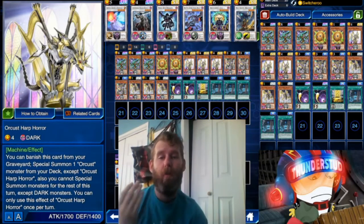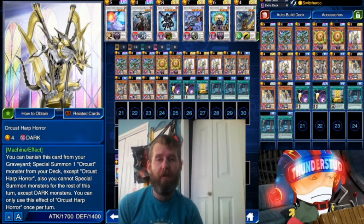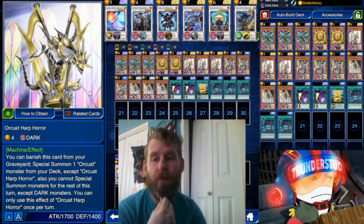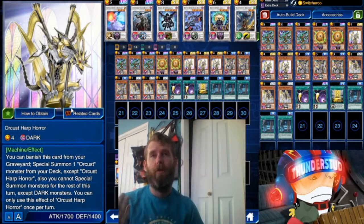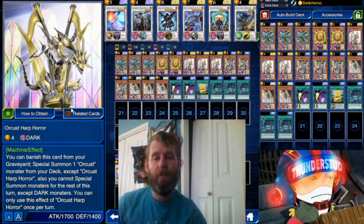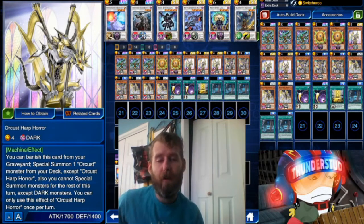Orkust Heart and Horror — what they all do essentially is they want to be in your graveyard. You can banish them from your graveyard and special summon more Orkust monsters from various places like the deck, your hand, or the graveyard. The Heart is the one who does it from your deck; he's a 1700 four-star, so he's the strongest one. You banish him from your graveyard, special summon any Orkust monster from your deck, and the rest of the turn you can only special summon Dark monsters.